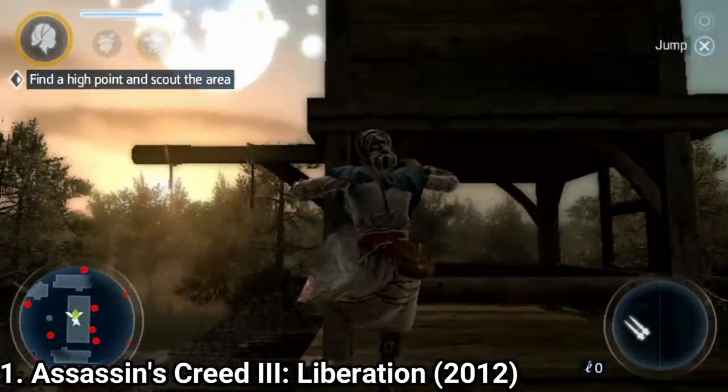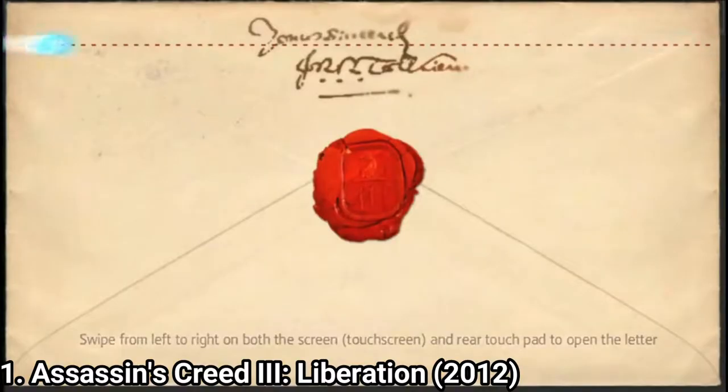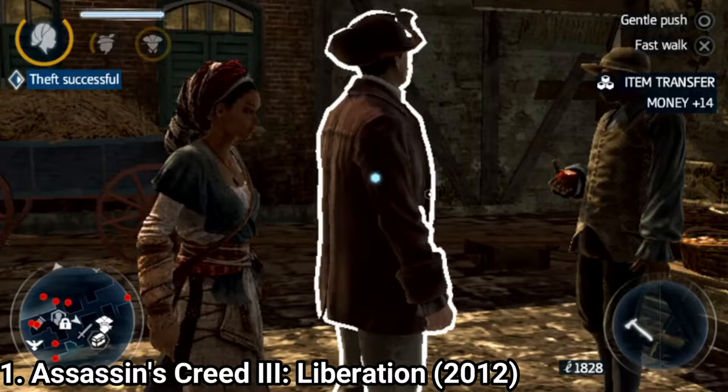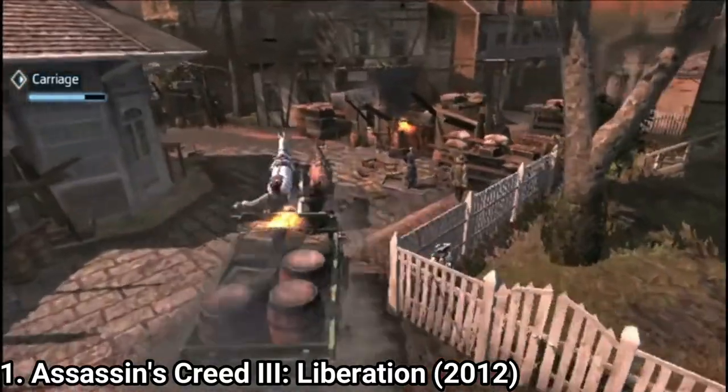The integration of Vita mechanics turned out poorly in the game. Opening letters with the touchpad or pickpocketing people with the touchpad feel inconsistent. Using the gyroscope or the touch screen — the mechanics just don't work out well.